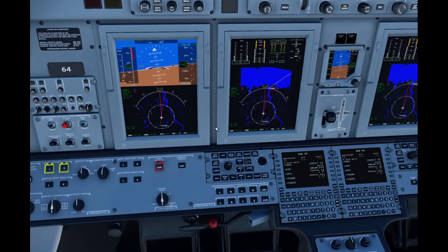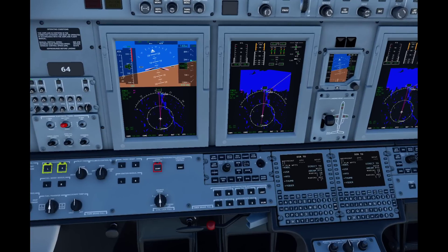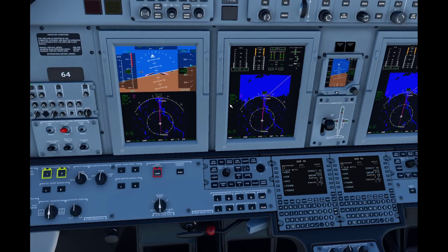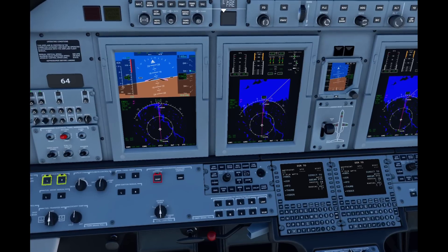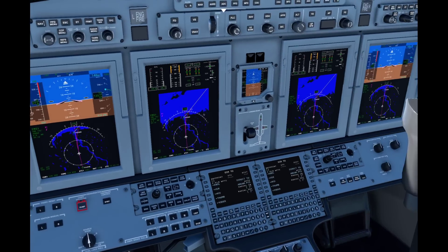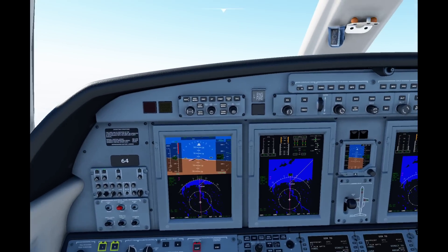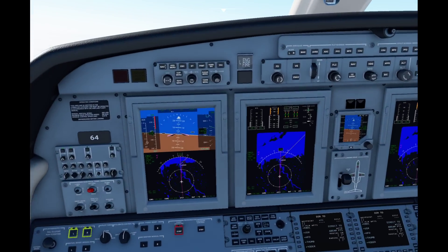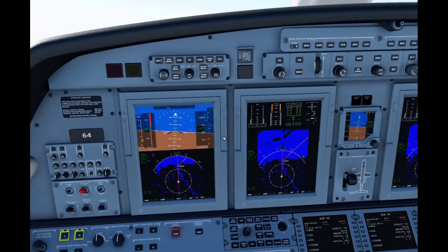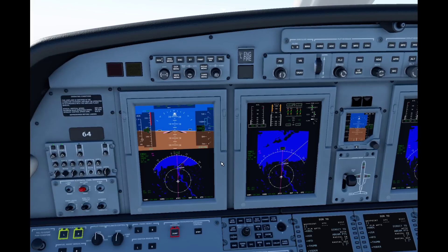One thing I probably should have mentioned earlier, especially in the first video with the departure procedures, is that when you're doing departure procedures, the equipment your aircraft is equipped with dictates the types of departure procedures you're allowed to use. Certain ones you're going to have to have two different VOR needles to follow accurately. Others you'll need a GPS. You'll also see a thing called RNP — required navigational precision — which says all the systems on board have to be accurate within a certain point. If you don't meet those requirements, you can't fly those particular departure procedures.